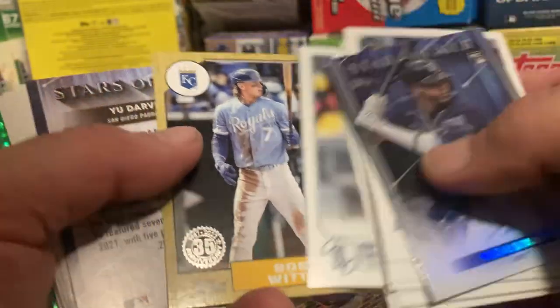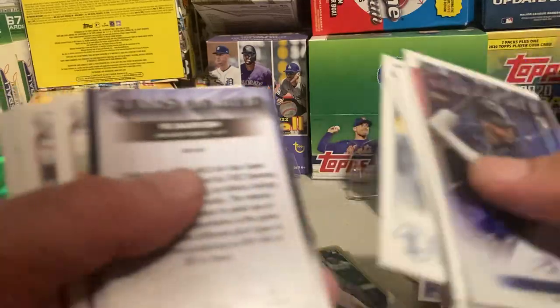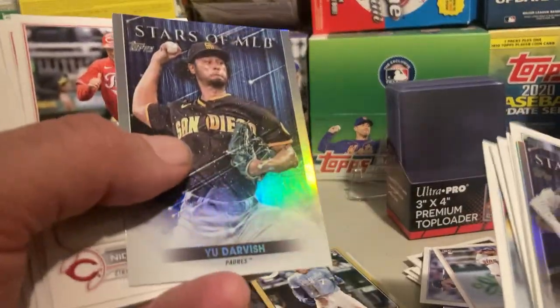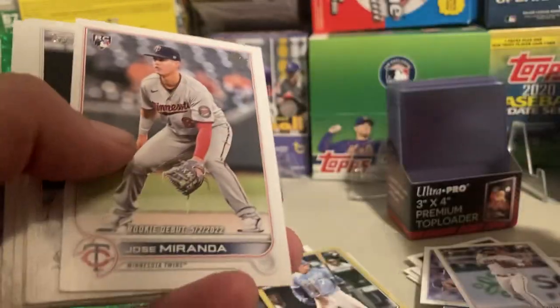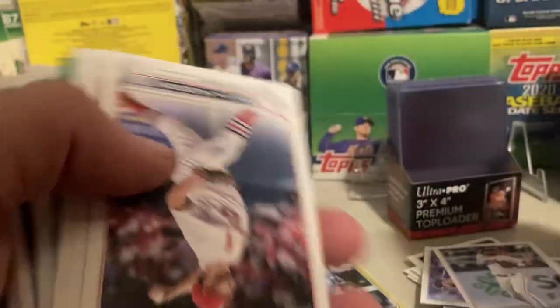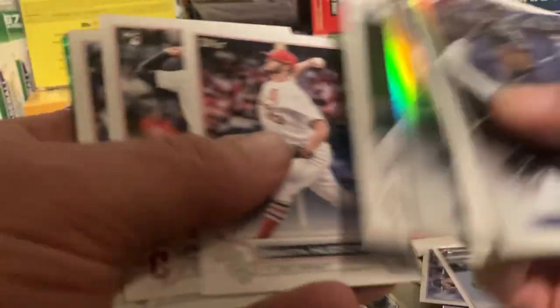Bobby Witt Jr. — we like it, we'll take it. Unnumbered dollar card. It'll be a $20 PSA 10 by the end of the year — I'll just speak honestly — unless it's numbered.